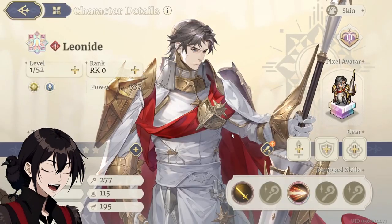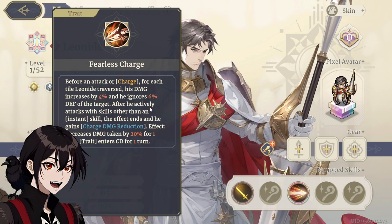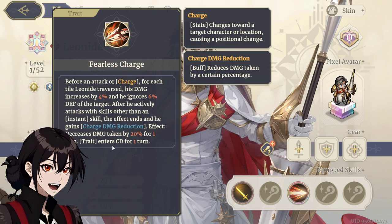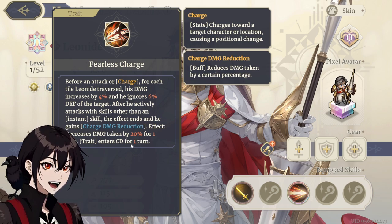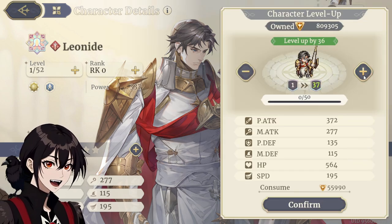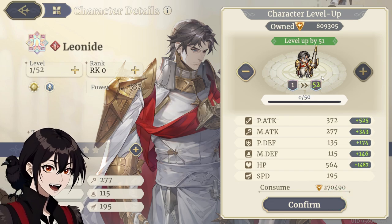Before an attack or charge, for each tile traversed, damage increases and he ignores defense. Decreases damage taken by 20% for 1 turn and enters cooldown for 1 turn — even the cooldown. So he's an attack charge unit. Do I even want to waste mats on you? Well, I guess it's 52 — we can bring him up to 52, it's only 270k.